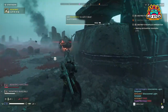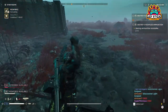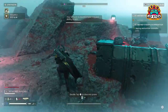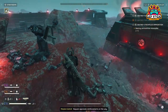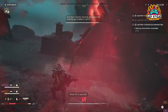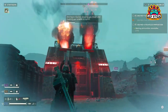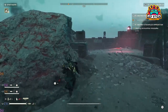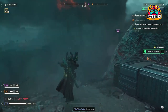Each of these supply backpacks serves a unique purpose — from ensuring you're always battle-ready with the Supply Pack, to offering automated defense with the Guard Dog Rover, and bolstering your survivability with the Shield Generator Pack. The key to their effective use lies in anticipating the challenges of each mission and adapting your loadout accordingly. Experiment with these backpacks to find the perfect balance for your playstyle and mission requirements, ensuring Super Earth's victory one deployment at a time.